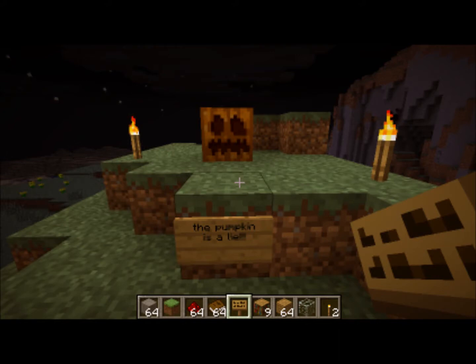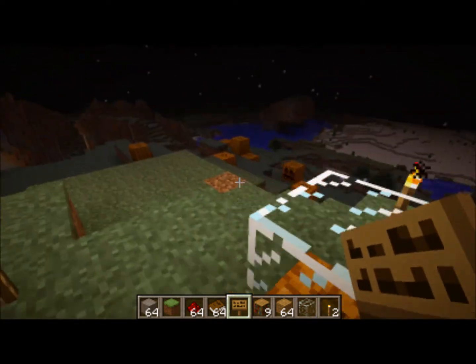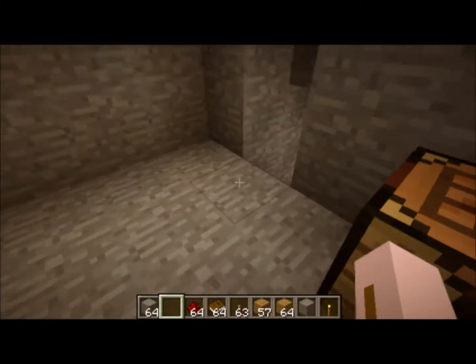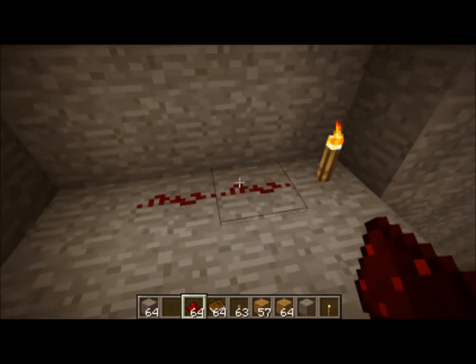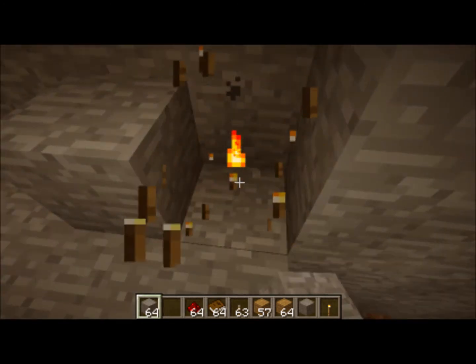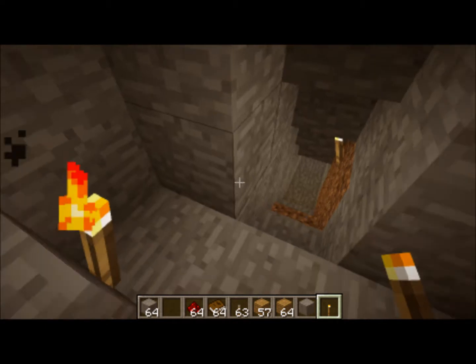Now that I've blown your mind, let me show you how to craft some of this stuff. Let's start with the easiest: the torch lever. You place your torch on top of redstone and you have a torch lever, which you can place and activate redstone just like that. It'll work through a block - you just place your torch lever on the block and activate the redstone. That's how I did the door down there.